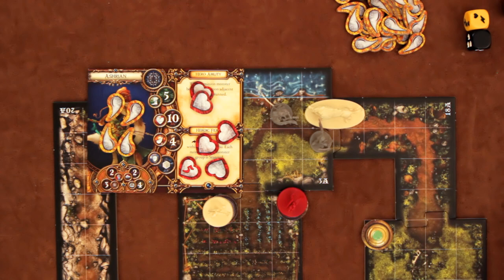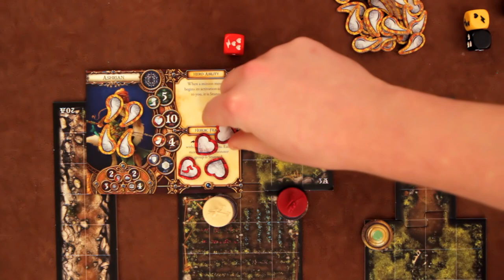A knocked out hero immediately takes full damage and full fatigue. On their next turn, their only action is to stand up, which lets them regain health and stamina based on a die roll. A knocked out hero can also be revived by another hero on that hero's turn, in which case they get to stand up, and on their own turn they still take their two regular actions.